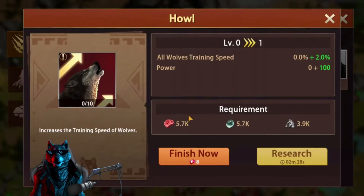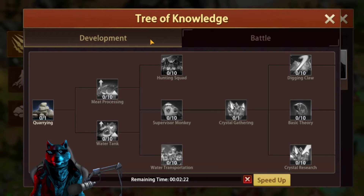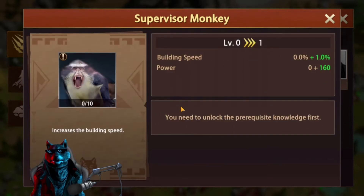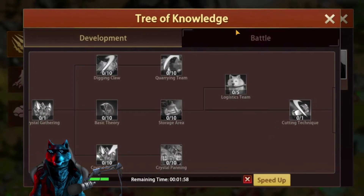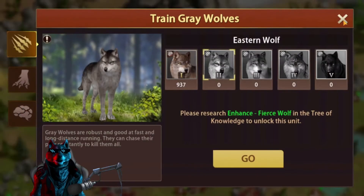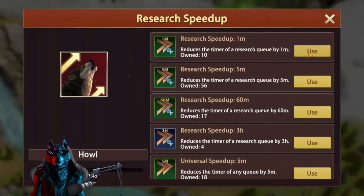Let's start unlocking Sharp Claw to Level 5. First we need to research Hole. Always ask for alliance help. In Development you can look at every development item — for example, Supervisor Monkey gives building speed, or Storage Area increases resource protection capacity, which is really important. But since today's video is about unlocking high-level troops, we're going for battle technology.